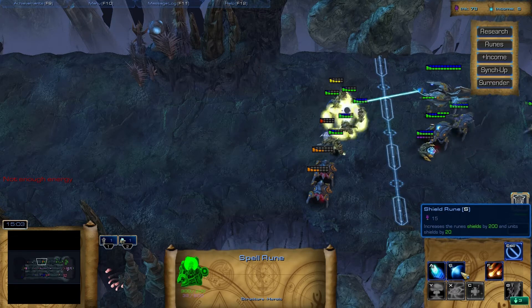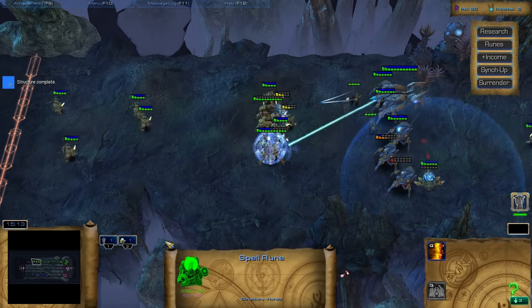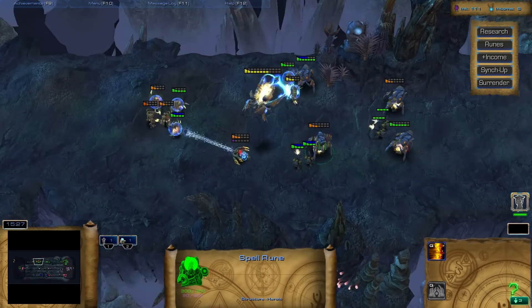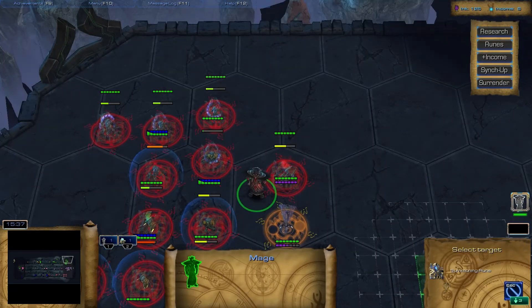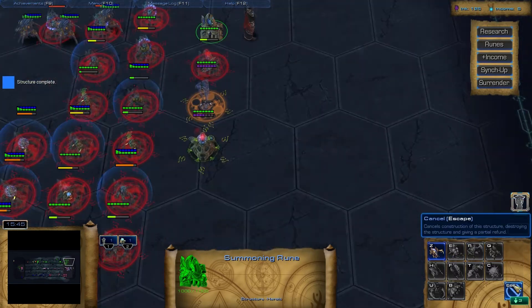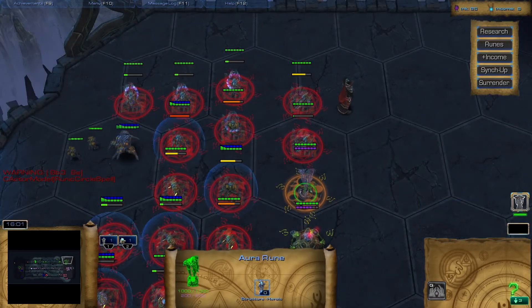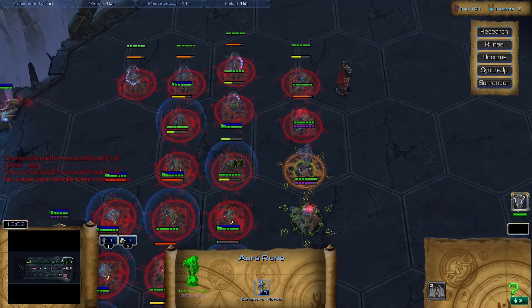Minor runes, sure, why the hell not? I heard dark temples and I thought they were in my lane - oh god. We're always taking damage from something, I can't figure out what. Whatever, we'll just keep making more. We cannot pull! I still don't really know what the Aura Rune did.